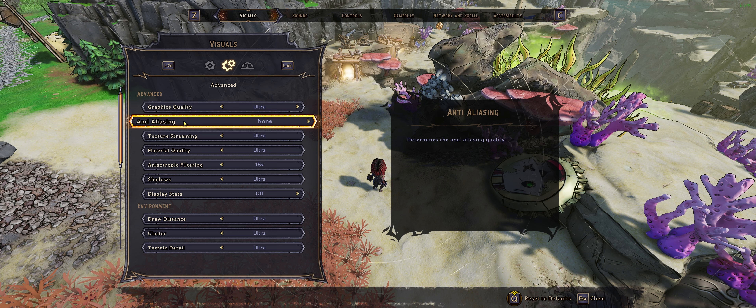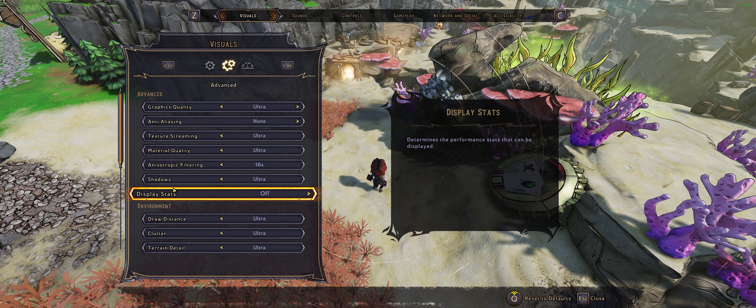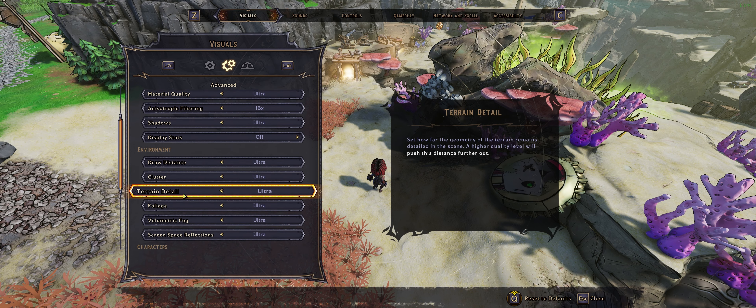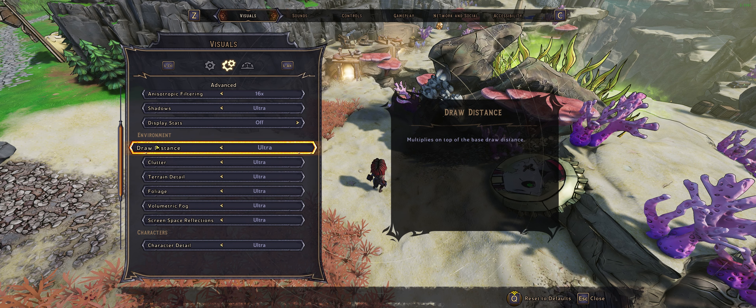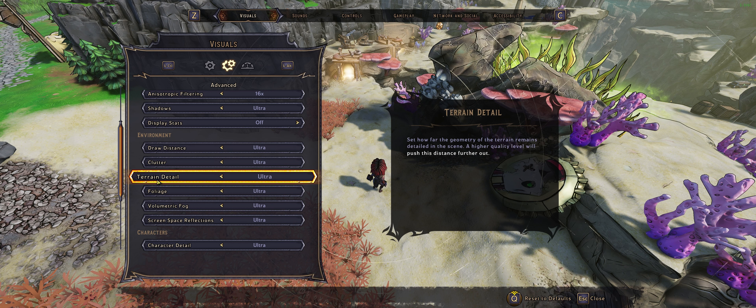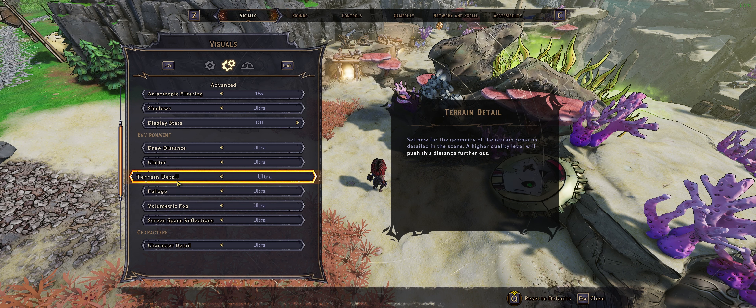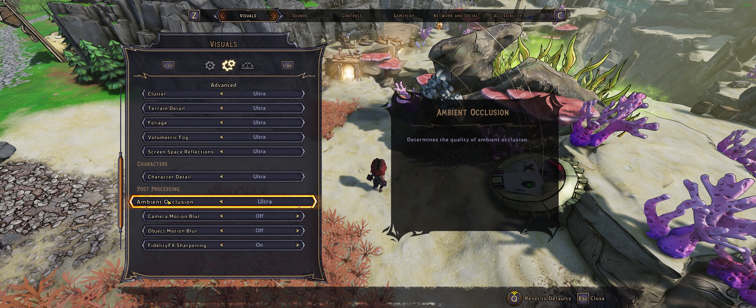So you have a plethora of options here, but not quite all the ones I would have liked to see, and the ones missing are the most important ones. You've got graphics quality, anti-aliasing and all this stuff, display stats if you want to see your performance. You've got environmental options like draw distance, clutter, terrain detail, foliage, volumetric fog, and screen space reflection - all that good stuff. Characters, post-processing.